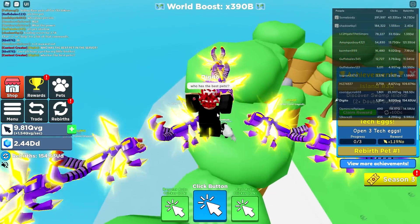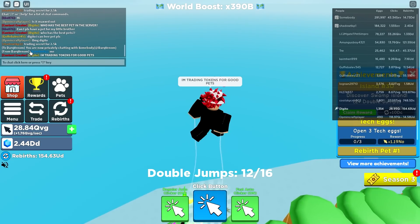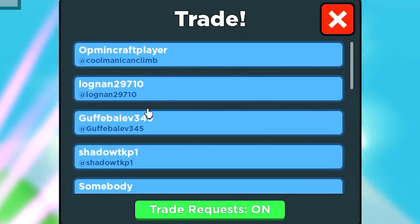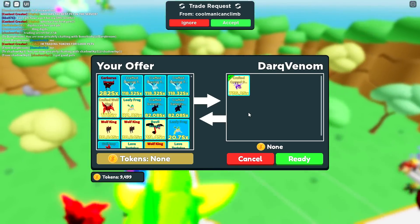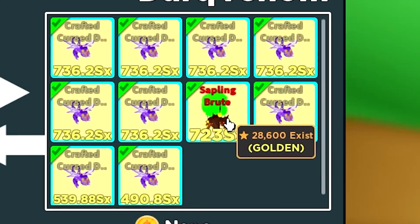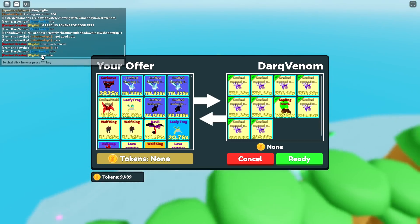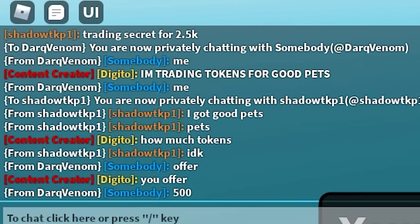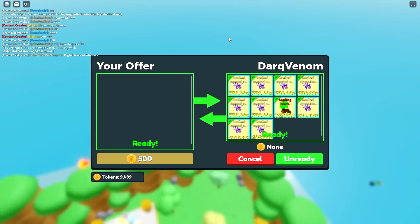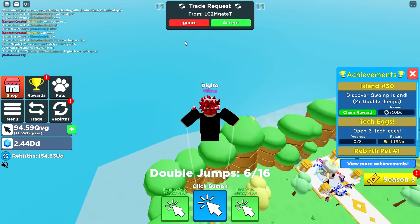Somebody said they have good pets, so let me go trade them. Let's see — oh, they have some insane pets! I'm asking them for an offer and they said 500 tokens. Deal! That is a steal and a half. Yo Flues, I got you some insane pets, I'm not even kidding!